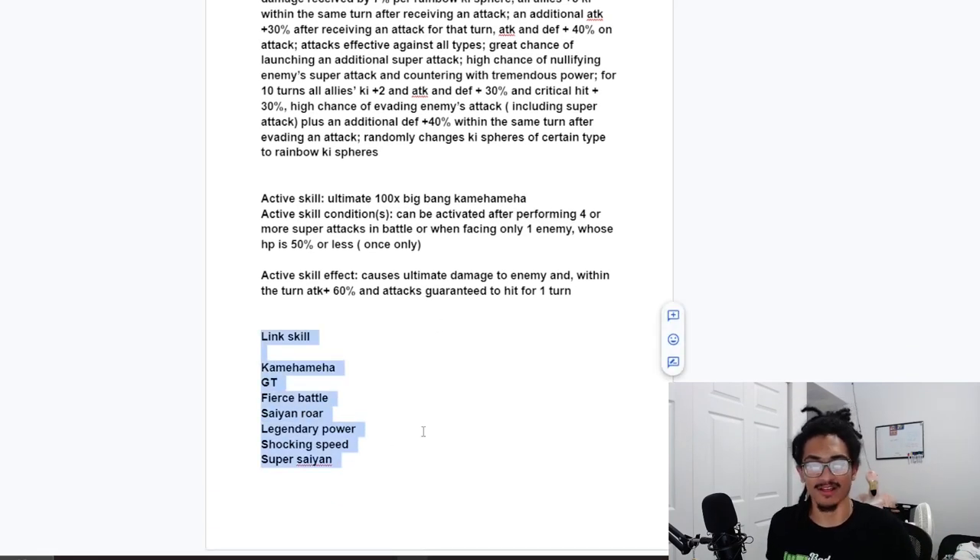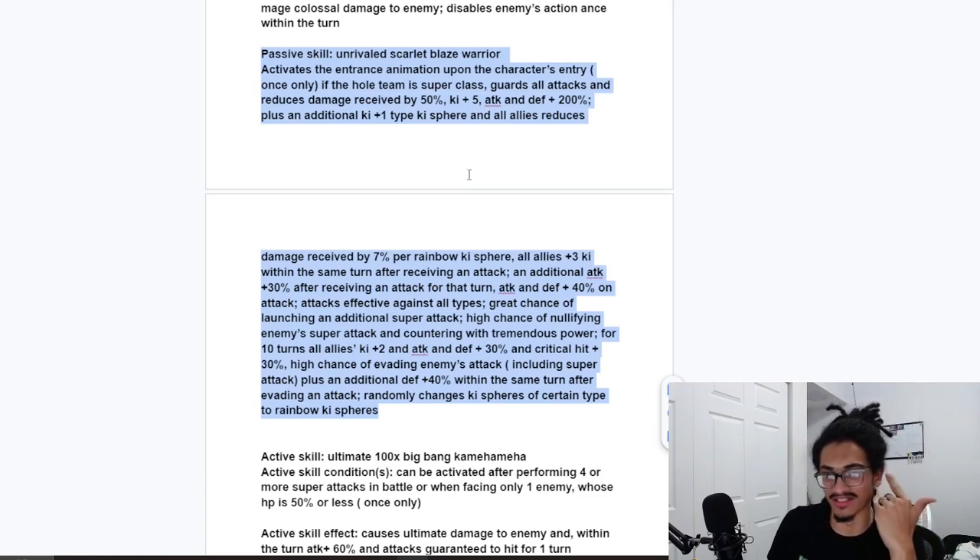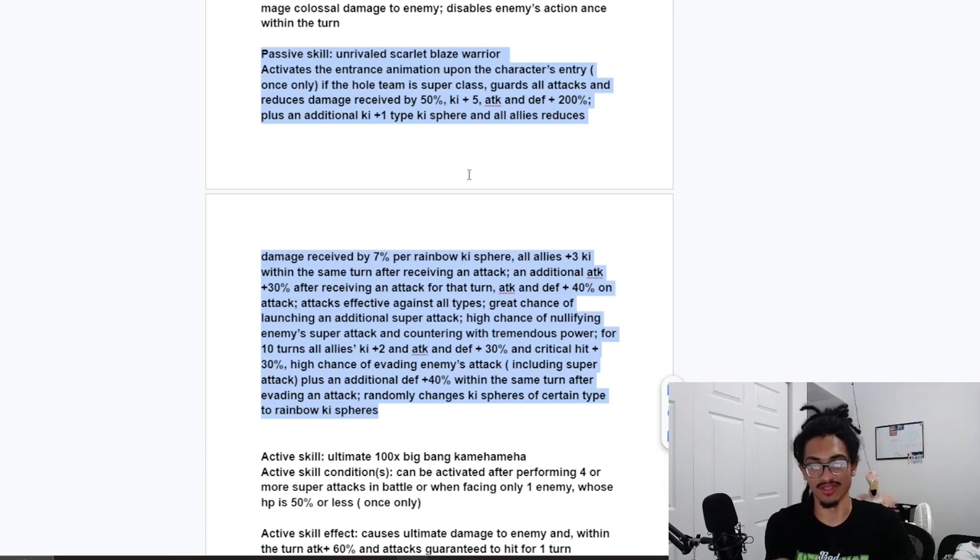As for the link set: Kamehameha, GT, Fierce Battle, Saiyan Roar, Legendary Power, Shocking Speed, and Super Saiyan. Now, this card quite literally has every defensive mechanic to fall back on — guard, 50% damage reduction, and a 50% chance to dodge. On the support end, it gives 10 turns of 2-ki, 30% attack, and 3-ki when it receives an attack for the entire rotation — bananas.